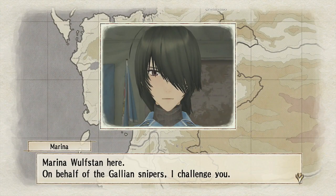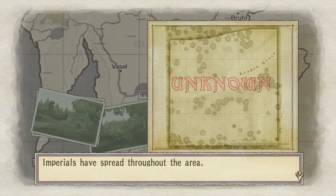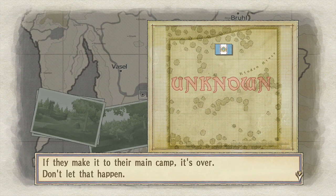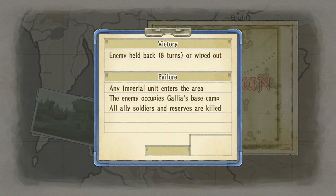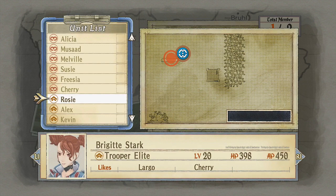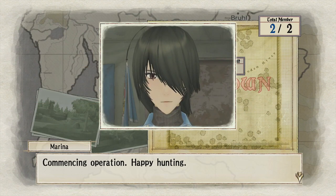Marina Wolf's Den here. On behalf of the Galleon Snipers, I challenge you. Imperials are spread throughout the area. We'll enter from this position. Make use of us snipers to clear them out. The goal of this operation is to defeat all Imperial units, or keep them from entering the target area for 8 turns. If they make it to their main camp, it's over — don't let that happen. We'll try to take them out before 8 turns. Obviously we'll need a Sniper, but probably not a good idea to have two snipers, so we're gonna take Rosie too.